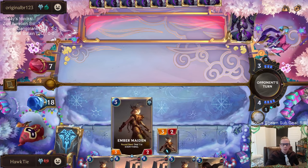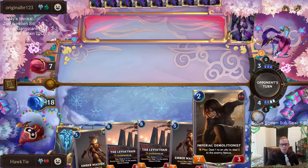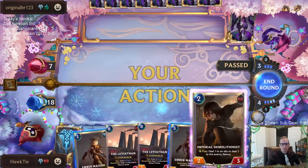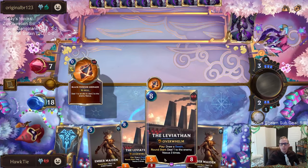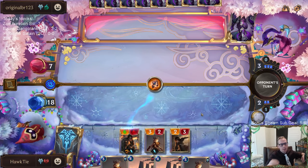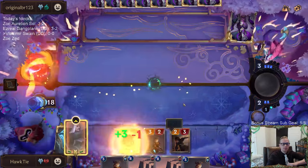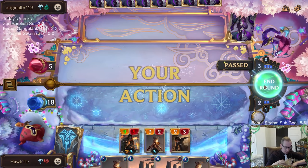I'm going to go ahead and play an Ember Maiden now to do one nexus damage to them basically, and then I am planning on playing the Demolitionist for my other card. I wouldn't mind if they Vile Feast the Ember Maiden, because next turn is turn eight so we're going to be playing Leviathan. I want to be able to play this stuff right now, because if I'm playing Leviathan next turn and the turn after, I'm probably not playing these for a while.